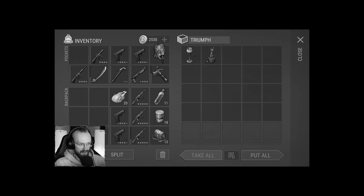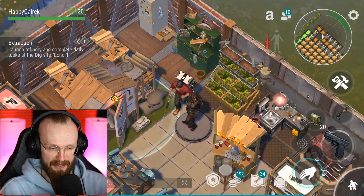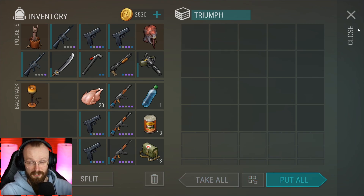We can't even store the big one's head here, but you get the point — you can store most of your decorations here. So it's not as useful as a warehouse, for example. In the warehouse you can store lots and lots of resources, but the Triumph storage doesn't really store that much — just a couple of decorations.